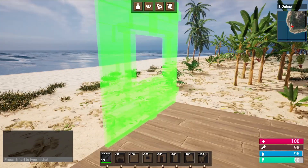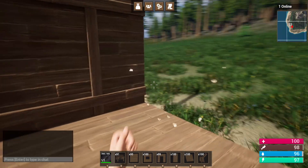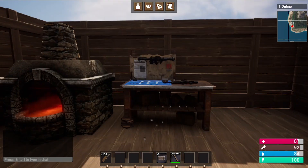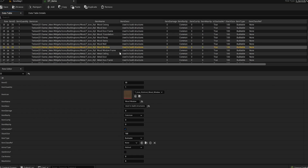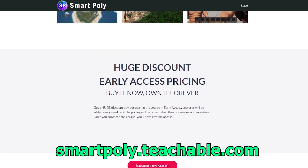In the Ultimate Unreal Engine 5 Multiplayer First Person Survival Game Course, I will not only teach you the proper way of designing the framework for your game, but also walk you through adding more custom items and weapons that will scale properly without heavily affecting your game's performance.